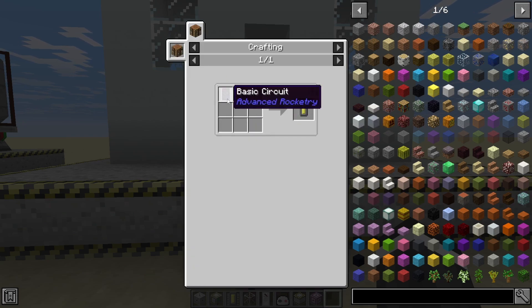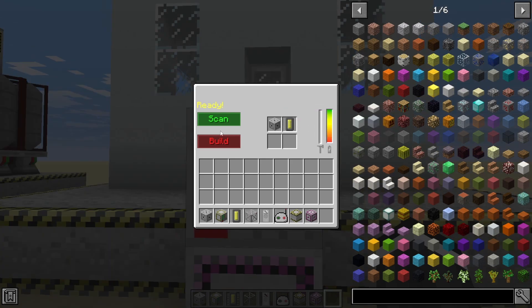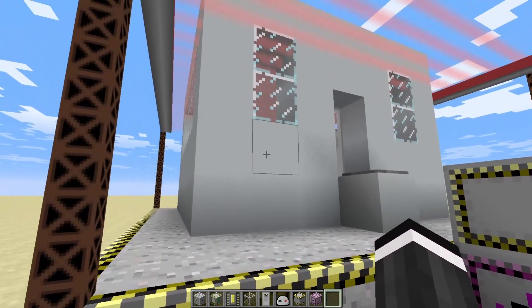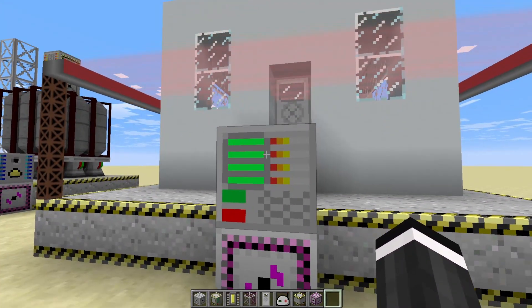In the space station assembler, you need a satellite bay and a space station ID chip — which is just a basic circuit and a linker. Once you have those two items in it, just press Build. You don't have to press Scan because we already know it's done, so you just press Build.